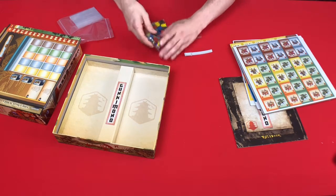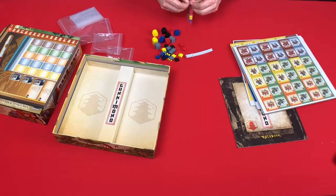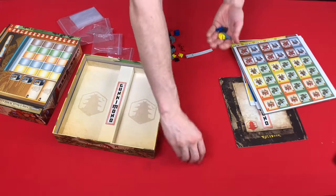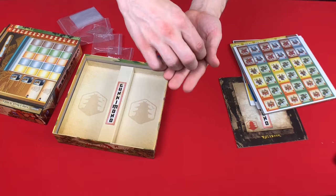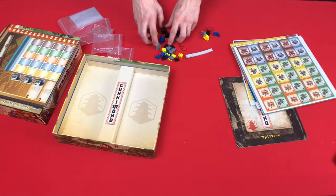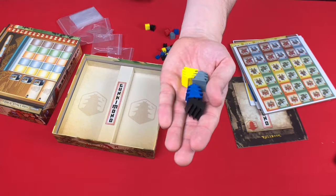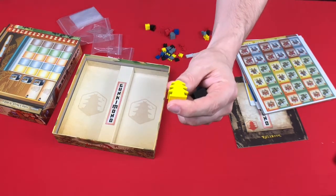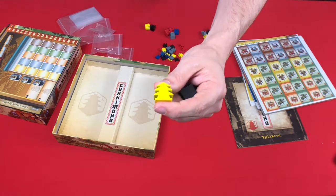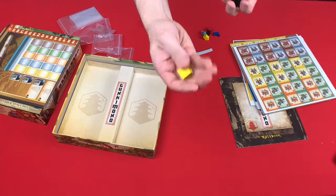We have some pretty cool-looking tokens here. These are going to be for the score markers. You can see they are different for each color, which is pretty cool — it's a thing that they don't have to do, but they did, and it's nice. And there are these fortress pagoda-type things. Not only are they more than just a bland triangle, they even have a little bit of depth on the flat faces as well. Pretty evenly cut, pretty well painted. They are lightweight, but they are wood.